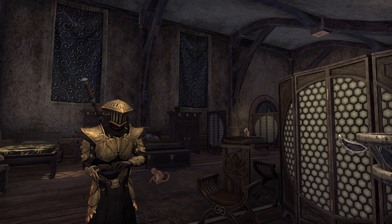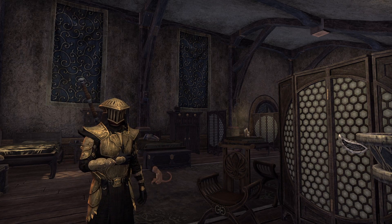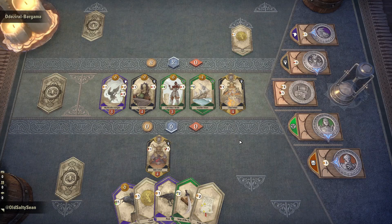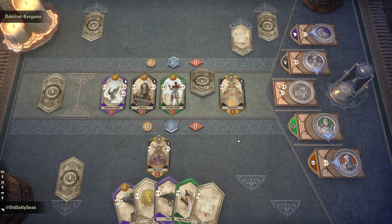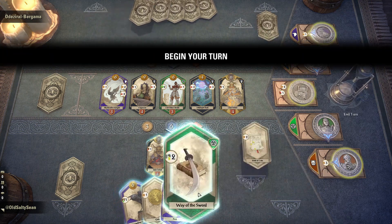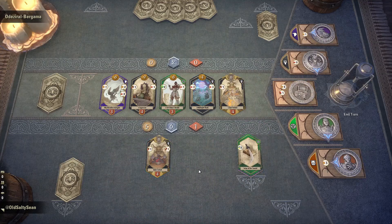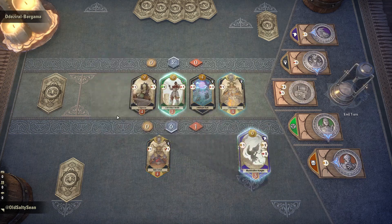With that out of the way, let's jump right into a quick synopsis of how these two decks play, starting with my favorite deck in the game, Red Eagle. The Red Eagle deck requires you to hit rank 7 in the Tales of Tribute skill line and complete the entire Tales of Tribute quest line, so prepare for a bit of a grind if you don't already have this one unlocked. Red Eagle's deck gives you plentiful access to the most powerful ability in all of deck building games: deleting cards.